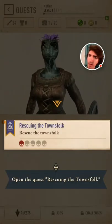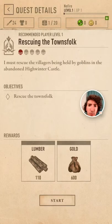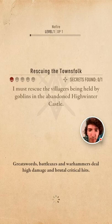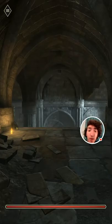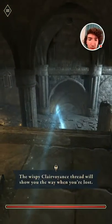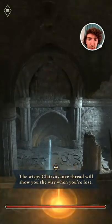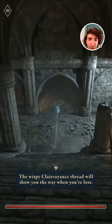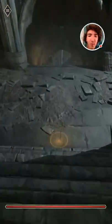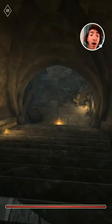Best of luck to you too, Amnius. We can start a quest by coming over here and going to quests — that makes sense. We've got our details, objectives, rewards of lumber and gold. Let's get into it. Interesting — so we load up the quest like it's in an instance. Yes, this looks like an instance.